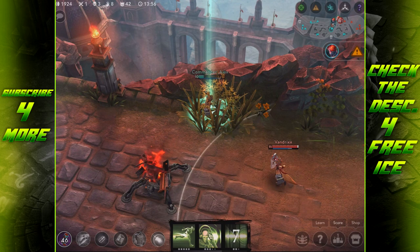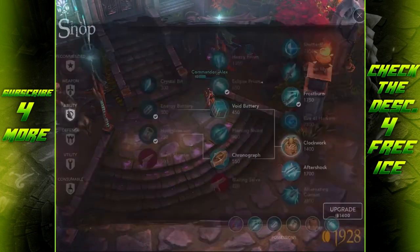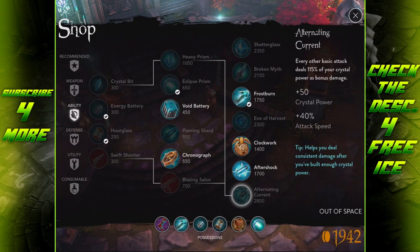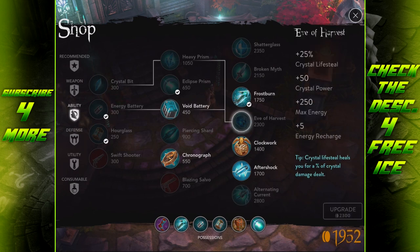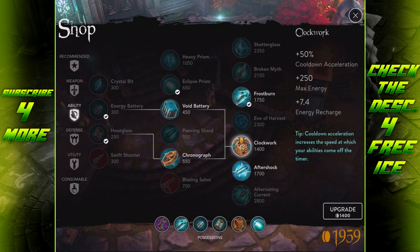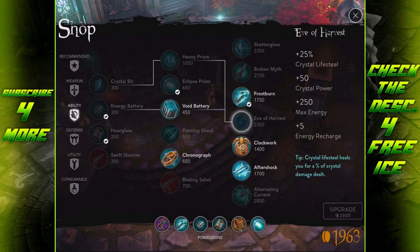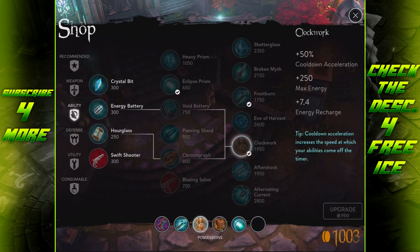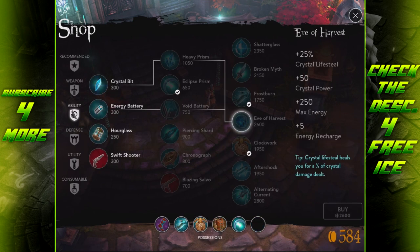I did do a hero spotlight on him so if you want to learn a little bit about him you can go watch that. Just to break it down, his heroic perk is Julia's Song - basically he gets a barrier when he attacks people and it allows him to have resonance, which means he can bounce basic attacks between people who have resonance applied to them. Sonic Zoom is his blink ability where he can quickly move to a target location and throw out two auto attacks.